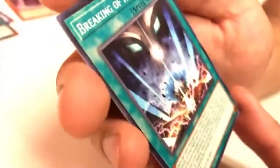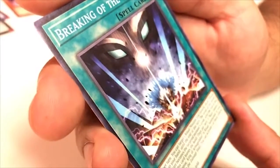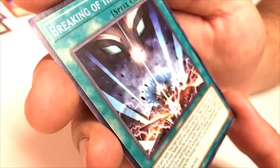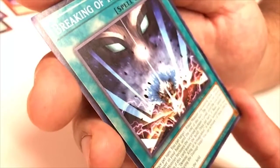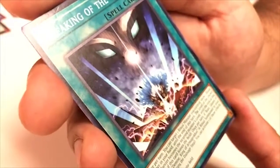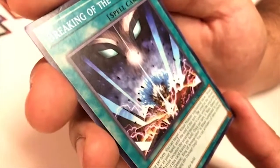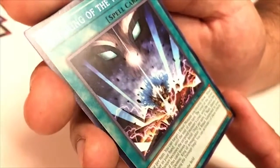Breaking of the World — Field Spell. Once per turn, you can target one Ritual monster you control; show one Ritual monster in your hand — until the end of this turn, the level of the shown Ritual monster becomes the targeted monster's level, even if this card leaves the field. Once per turn, if Ruin, Queen of Oblivion or Demise, King of Armageddon is Ritual Summoned to your field, except during the Damage Step, you can activate one of these effects: draw one card, or destroy one card.